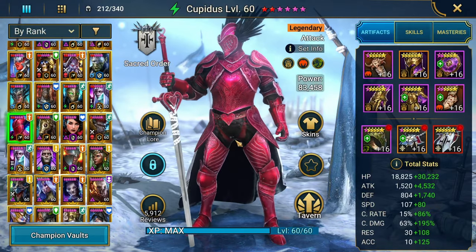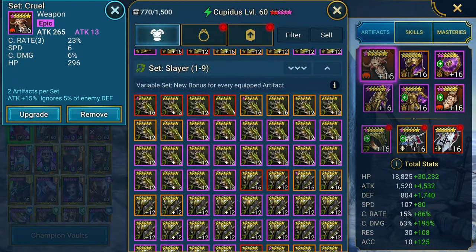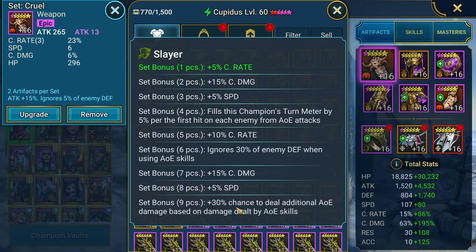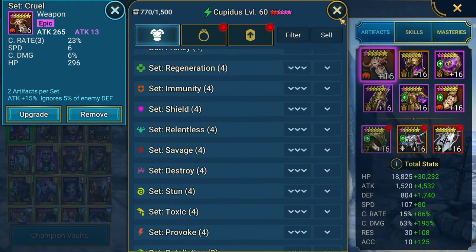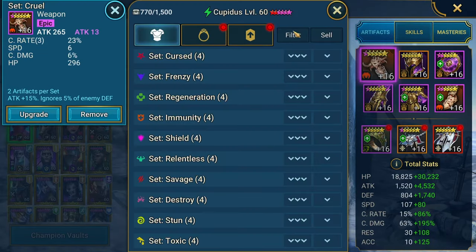As a damage dealer, you're looking for gear that ignores defense. Something like Savage, Merciless, or Slayer works well — Slayer's nine-piece gives additional AOE damage and 30% ignore defense, Merciless has 35%, so a six-piece Merciless with Cruel gives you 40% ignore defense, which is huge. Lethal, Cruel, and Savage are your other ignore-defense sets.